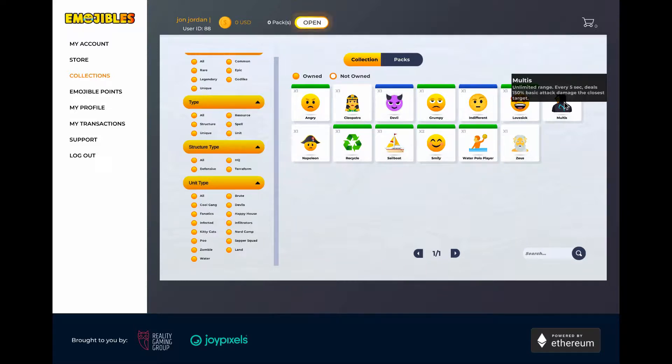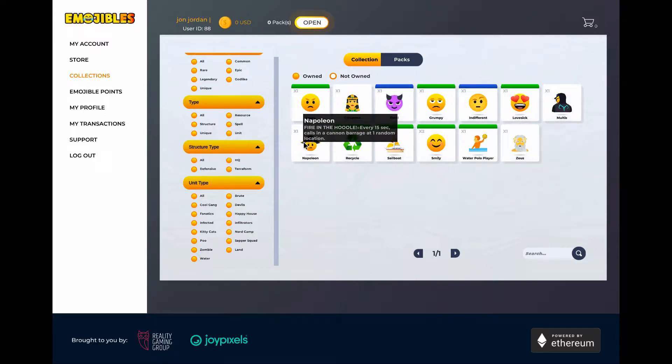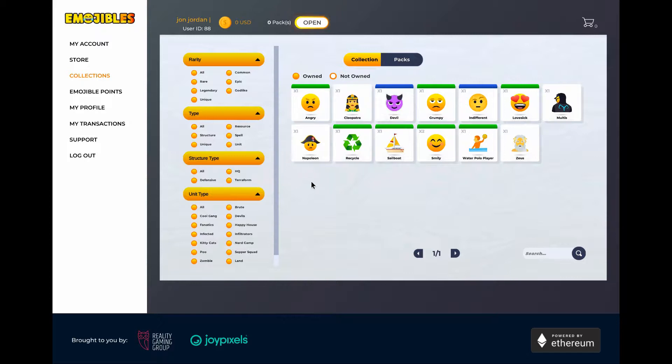Zeus is a range unit that throws lightning at a nearby unit every 1.5 seconds — very strong. Napoleon calls in a cannon barrage at one random location every 15 seconds. Like RPG games, if you collect multiples of the same emoji, you can use them to level others up — which gives you a reason to keep collecting.